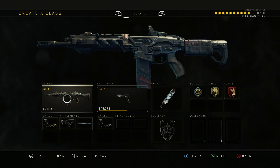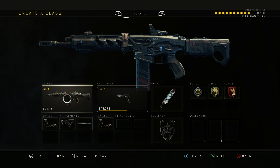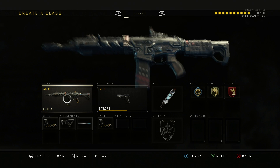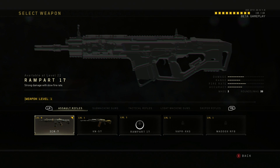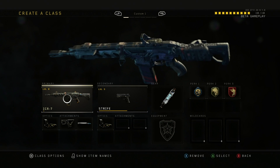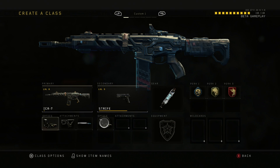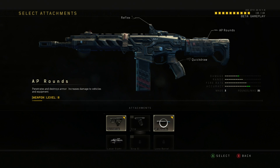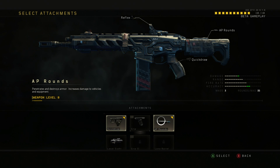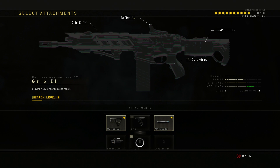This is the ICR-7 rifle — I definitely loved using this. It definitely felt like I was using the M27 from Call of Duty Black Ops 2, which I absolutely loved. For attachments I have a reflex sight on all my weapons, quick draw for extra grip, and AP rounds which give a bonus to damage.